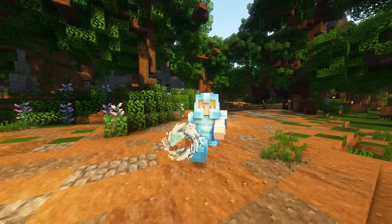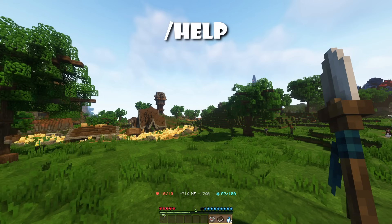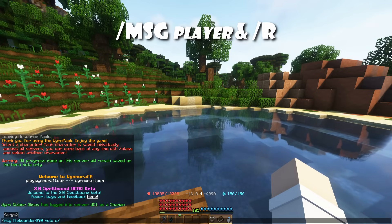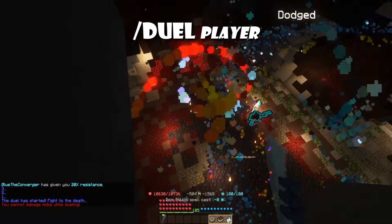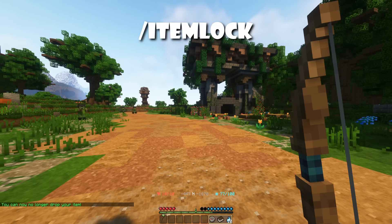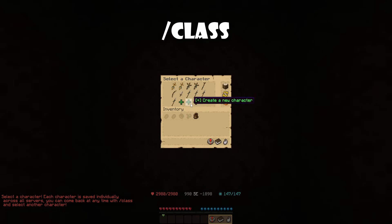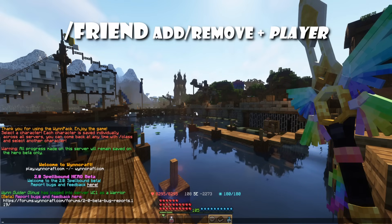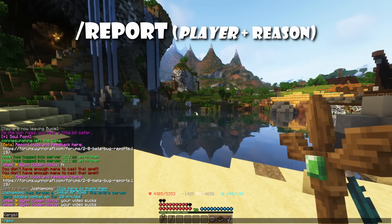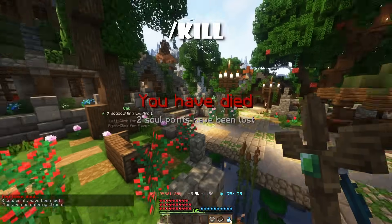We've now gone through the main gameplay. However, during your adventures there are quite a few commands that could be quite handy to know. /help will list all available commands. /msg and /r can be used to message and reply to a player. /trade can be used to trade another player. /duel can be used to duel another player. /item lock can be used to prevent you from accidentally dropping an item. /class can be used to return to the class selection menu and it's also a good place to AFK. /hub, /lobby, and /server can be used to return to the lobby to switch worlds. /friend add or remove can be used to add and remove players from your friend list. /report can be used to report a player in case you see anyone breaking the rules. Use /kill if you get stuck to respawn in the last city you visited.